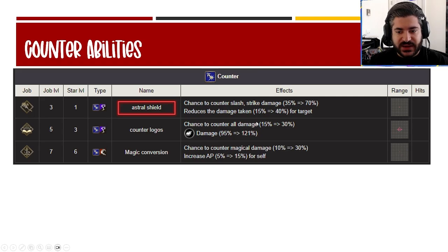For counter abilities, Astral Shield is the big one: a 70% chance to counter slash and strike damage with a 40% reduction. Very strong against those top two meta damage types at the moment.